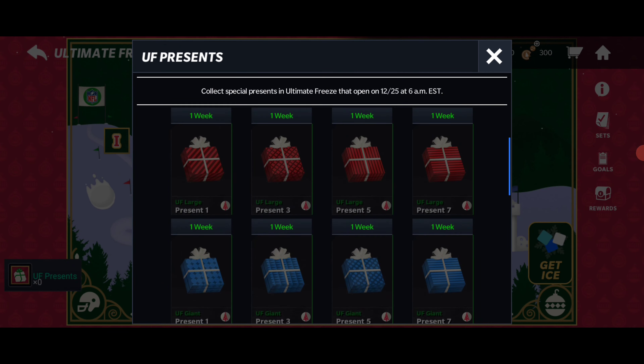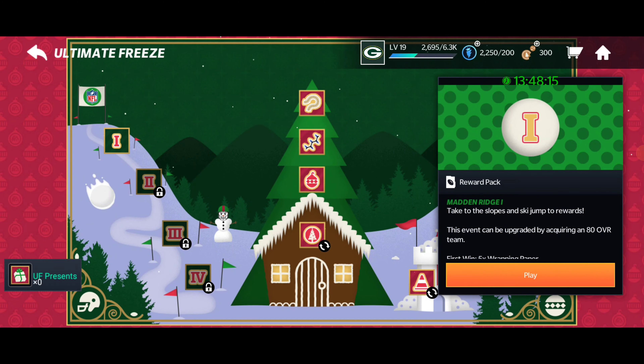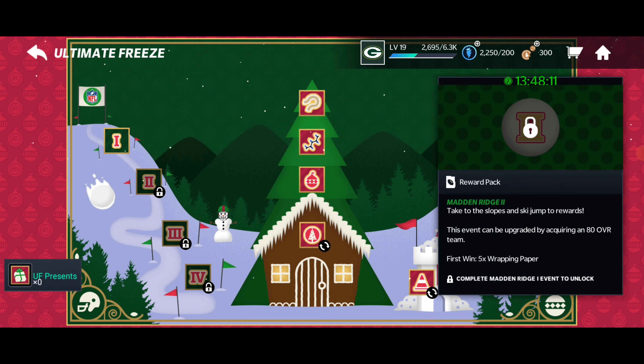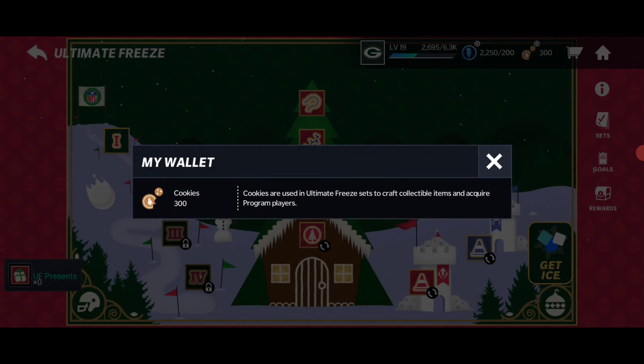We definitely want to stack up on these presents — there's a lot of different presents here. We also have these events right here. I think these give you random collectibles as well — wrapping paper, and cookies too. Cookies is gonna be the currency for this one, and snowballs is also a currency.